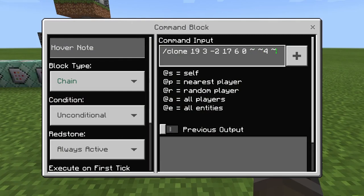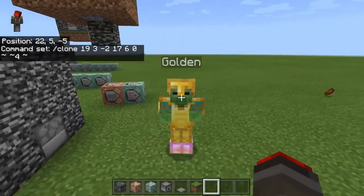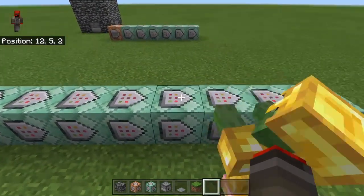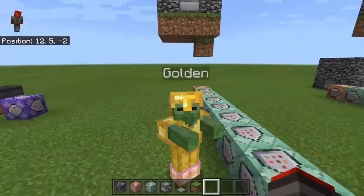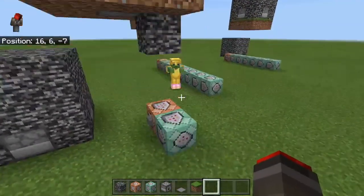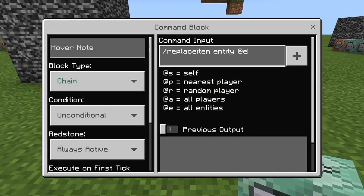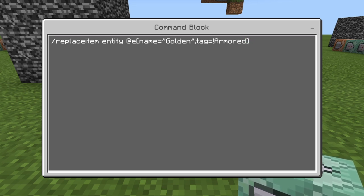I usually clone it four blocks above. Now we need to use /replaceitem to remove any existing armor from the zombie. The chain of command blocks handles: summoning, cloning, replacing items, teleporting, and tagging. We do /replaceitem entity @e[name=golden,tag=!armored] slot.armor.head 0 air — this replaces the zombie's helmet with air so it can receive our custom armor.